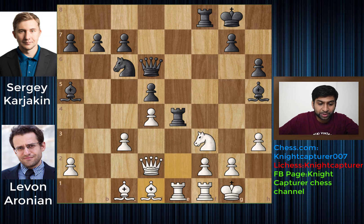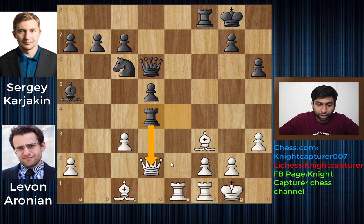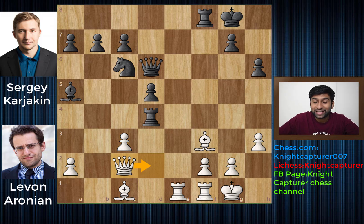But this is exactly what Aronian wanted. He played Bishop to d1 — he did not even try to defend the pawn, because he said this is a completely fine position, I want this. And you get Bishop takes f3, first eliminating the Knight, because the Knight was defending the pawn. Now Bishop takes f3. In this way White now has a Bishop pair and Black gave up his Bishop pair — he only has a dark square Bishop now.